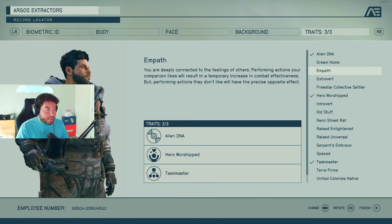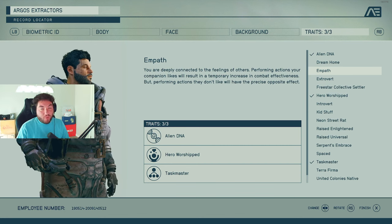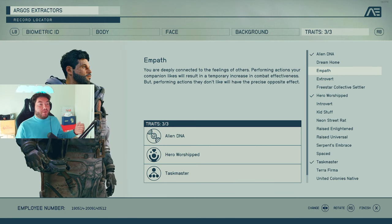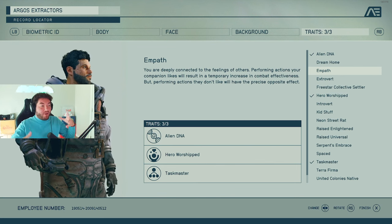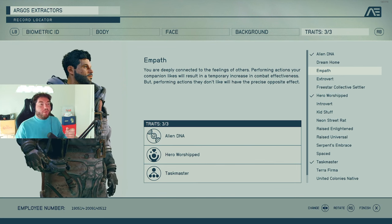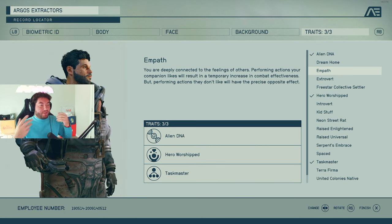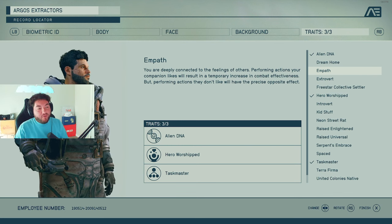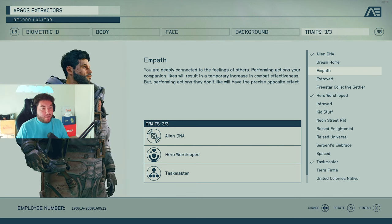The Empath route is actually really cool — one of those risk-and-reward situations. Performing actions your companion likes will result in a temporary increase in combat effectiveness. But performing actions they don't like will have the precise opposite effect, actually hurting your combat effectiveness. One I didn't feel I needed — I can just keep things in the middle.